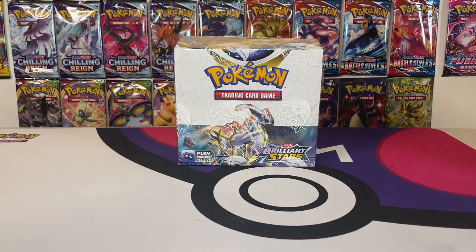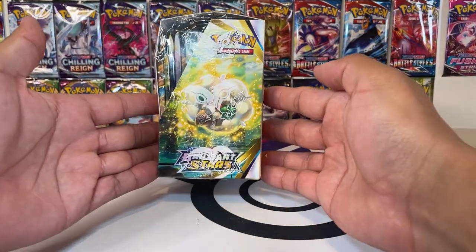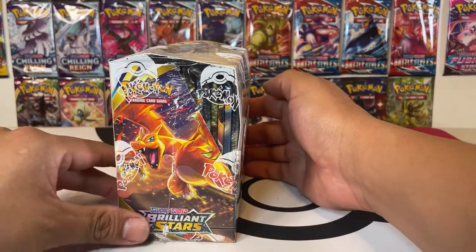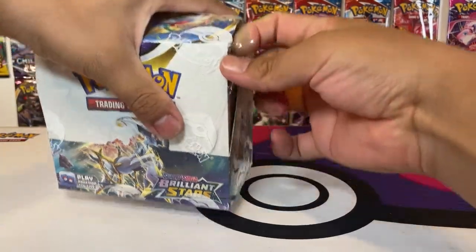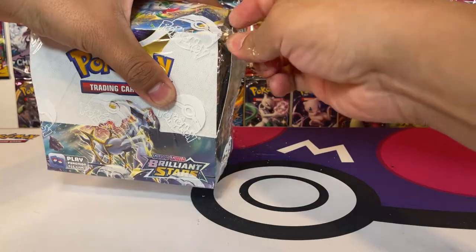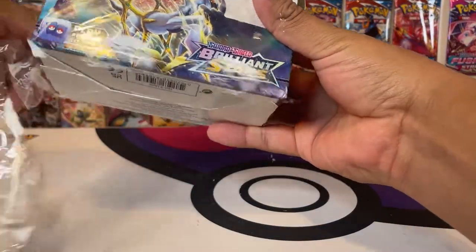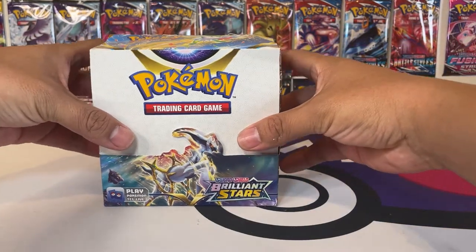So what we're going to open today is a Brilliant Stars Booster Box. Let's struggle to crack this guy open. They need to make like a letter opener for Booster Boxes — I'd buy that. I've managed to open the box.